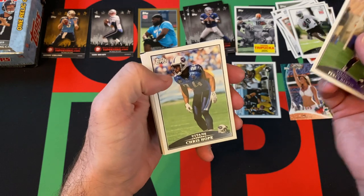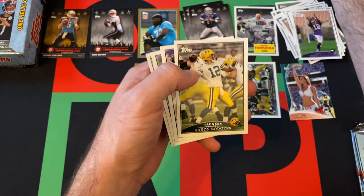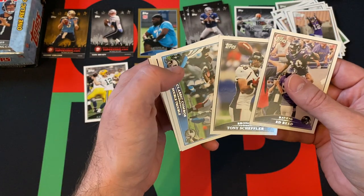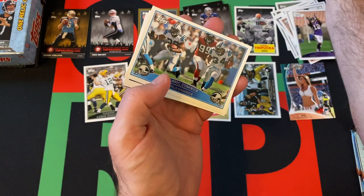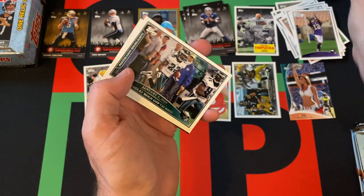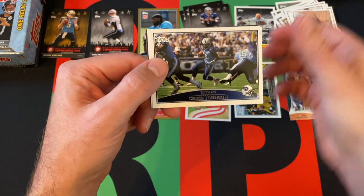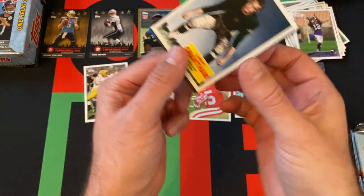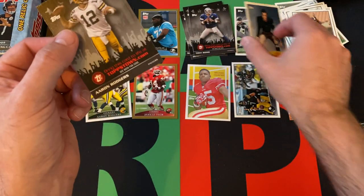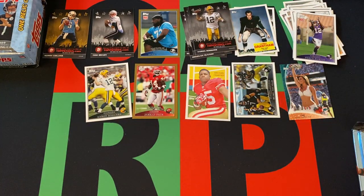Next pack: Percy Harvin rookie, Chris Hope, Aaron Rodgers, Ed Reed, Tony Scheffler, Classic Combos Double Trouble — Jonathan Stewart and D'Angelo Williams — Eagles Holdoff Vikings highlight, Chris Johnson, Larry Grant Ham throwback insert, and Aaron Rodgers Topps Town.